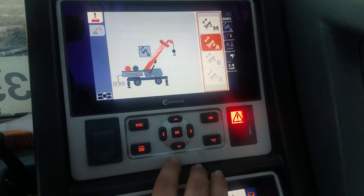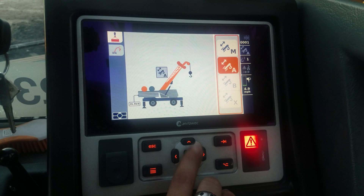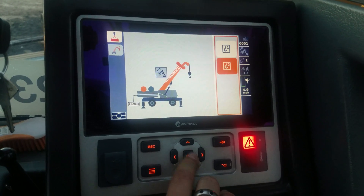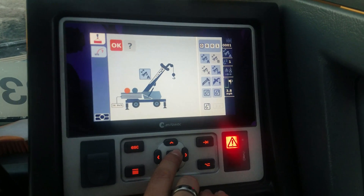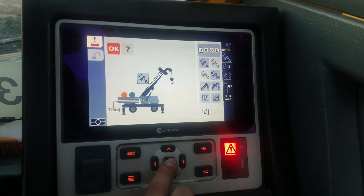Boom modes are A and M. Since I already have the boom pushed out, it's not allowing you to even have B or X. So A is your default light pick mode. You've got that, whatever winch you're picking from, and then your standard Grove code.